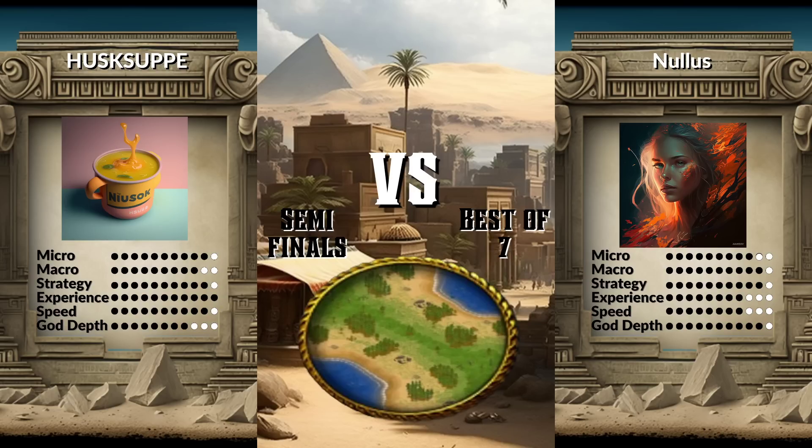Obviously, you don't get to know what map you've got in competitive mega random. You can get high hunt, low hunt, medium hunt, high fish, low fish, weird fish — all as options here, but we're going to be moving into game number two very, very shortly, ladies and gentlemen.